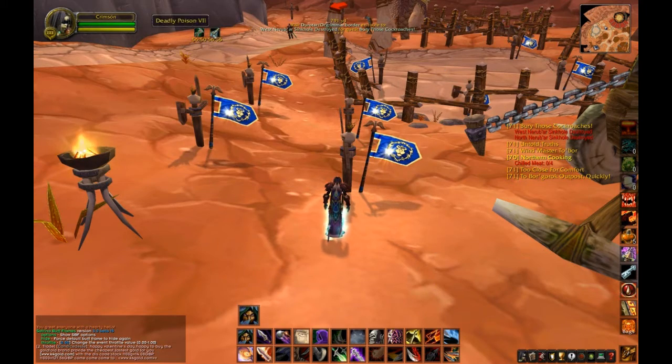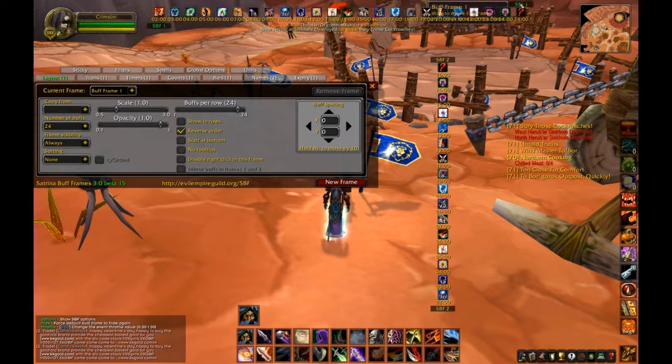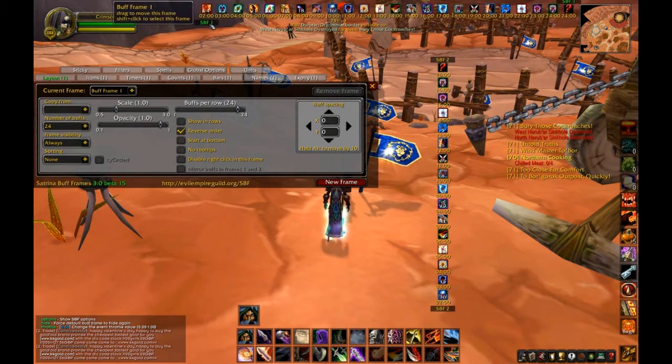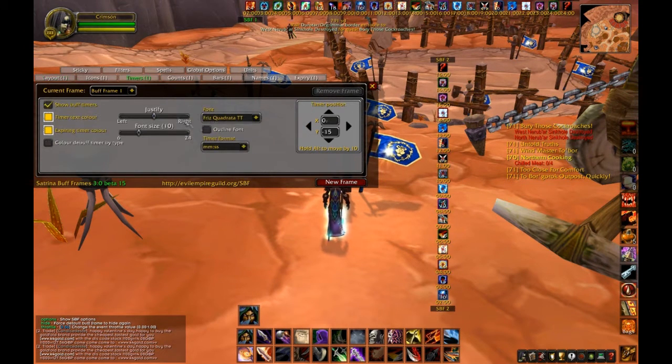I'm going to show a few more buffs in the buff bar, but it's up at the top now. One thing to note is that it puts the buffs the wrong end, so you need to reverse the order in which they're shown, otherwise all your buffs appear in the middle of the screen. I quite like changing the buff spacing to about minus four — it brings them a bit closer together and cleans up the interface a little.